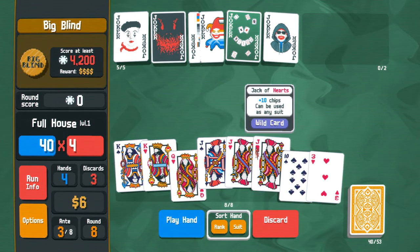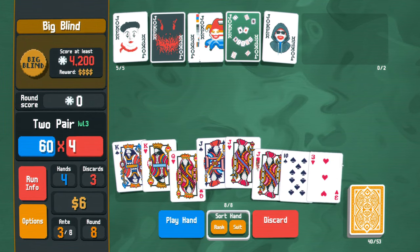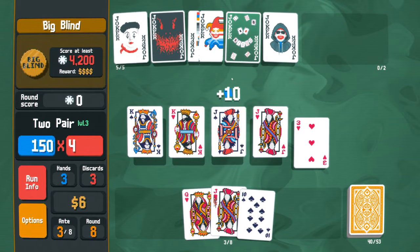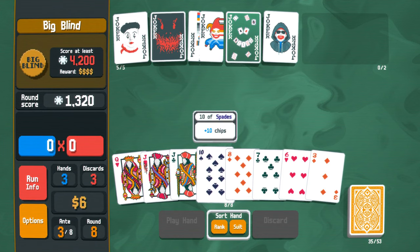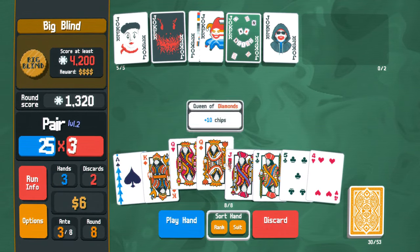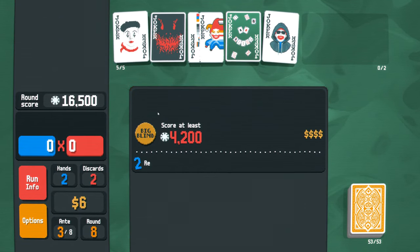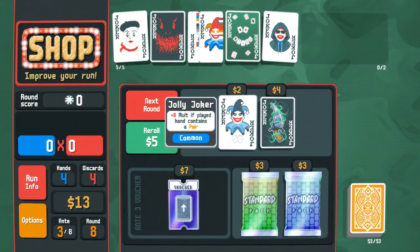A full house is only level one - 60 chips times 4 mult - but since we have this joker I'm much more likely to get a second double pair than a second full house. That's what makes my decision to play double pair instead of the full house. They're all face cards so it doesn't matter which ones you get. Throw away garbage, get these fellas. It's just so many points - this pleases me greatly. You can increase or decrease the game speed. 'Plus eight mult if played hand contains a pair' - this doesn't scale, it just gives a flat plus eight.